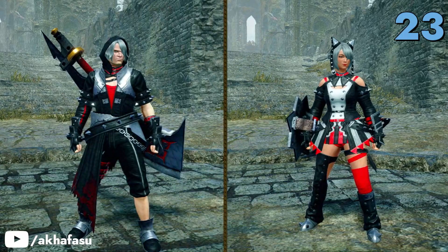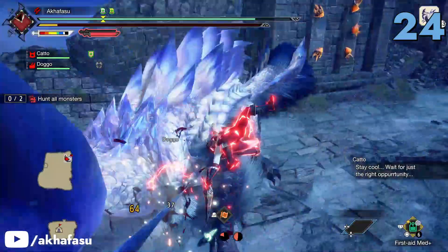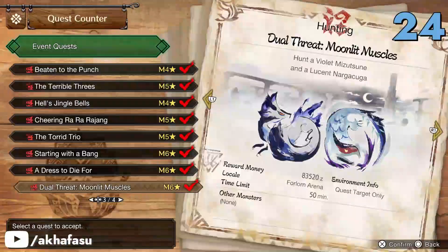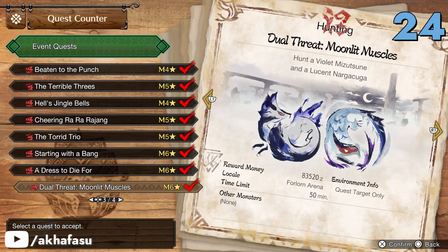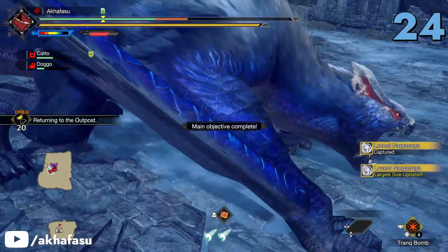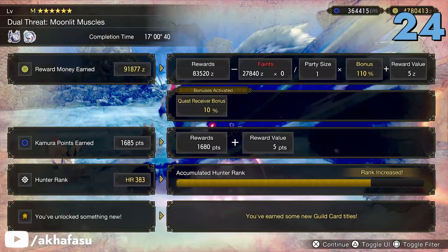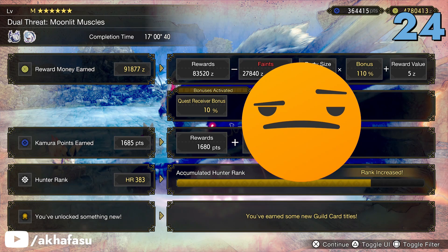Completing Dress to Die For rewards you with the Dustlaid armor. Now this is a tough one — you have to take down a Violet Mizutsune and a Lucent Nargacuga in Dual Threat Moonlight Muscles. I decided to solo this quest because all the people I played with kept on dying. My rewards were some titles.